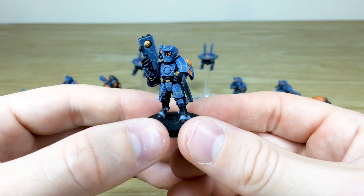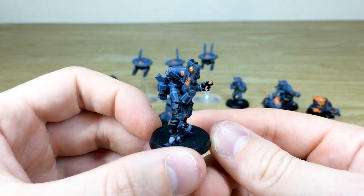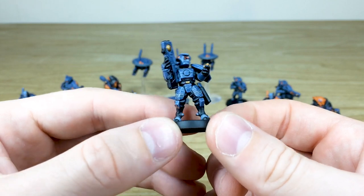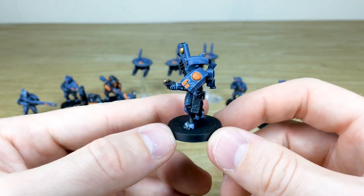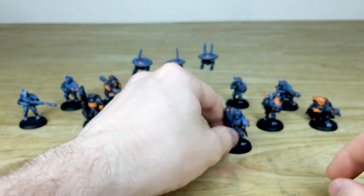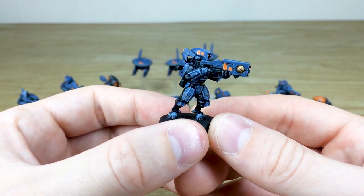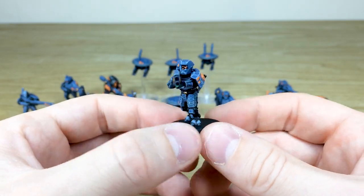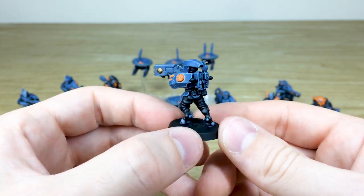We've got another breacher here with all the lenses done, with a little couple of rounds of his gun in his hand by the looks of it, and the sept marking on the shoulder pads. Moving around — super clean finish on all of these, and I really love the colour scheme for this sept. They are really cool. I believe it's a custom sept that our client has chosen, but if you like it put some comments below.